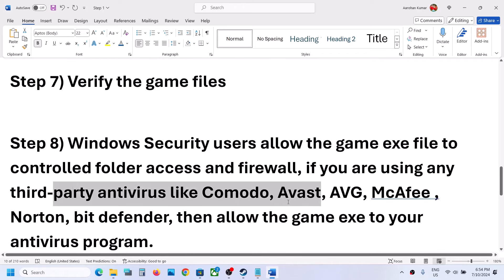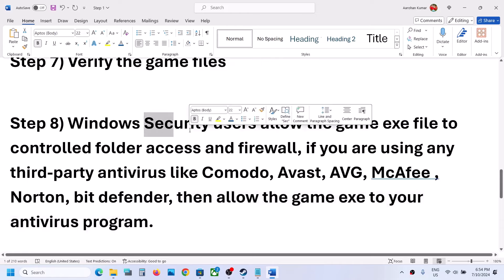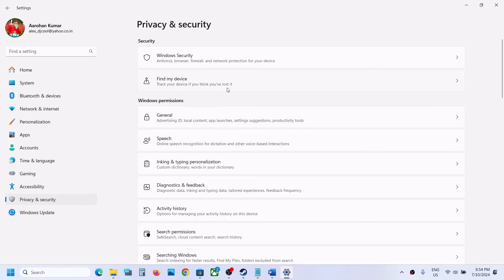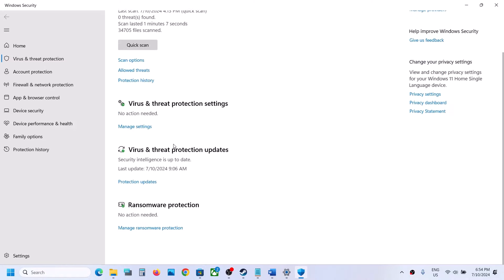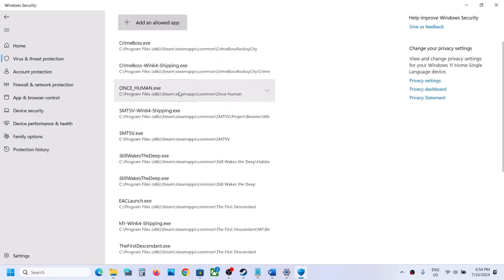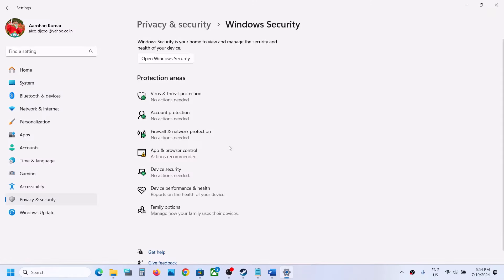The next step is to add the game EXE file to your antivirus exclusions. If you have a third-party antivirus such as Avast, Norton, Bitdefender, or McAfee, allow the game EXE in that program. If using Windows Security, go to Settings, then Privacy & Security (or Update & Security on Windows 10), click Windows Security, then Virus & Threat Protection. Scroll down, click Manage Ransomware Protection, then Allow an App Through Controlled Folder Access. Click Yes, then Add, browse to the game installation folder, select the game EXE, and click Open.